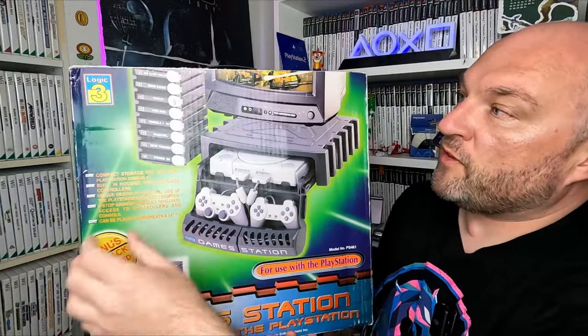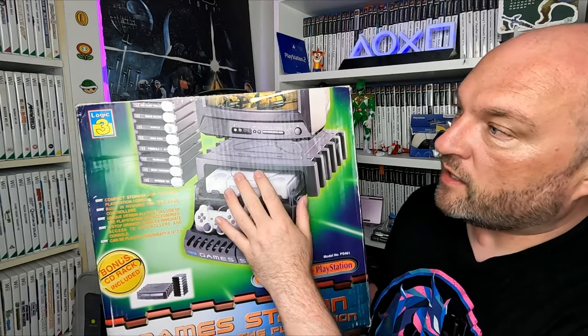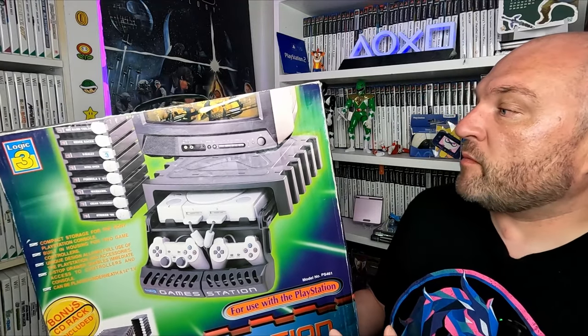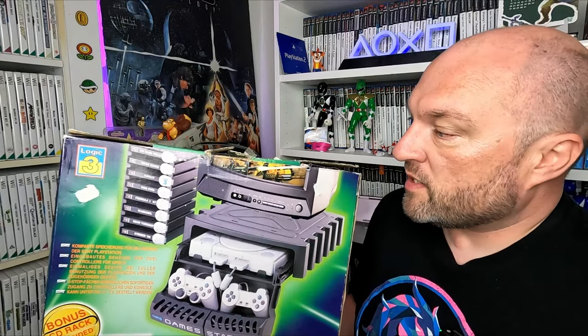Maybe we'll do a little giveaway — so stick around over the next few videos if that's something you want to be in with a chance of winning. The other part of the competition prize was this Logic 3 game station. Showing it off on the back is a better way — this would have been a really cool setup back in the day. The idea was that you'd sit your portable TV on top of this. There's a couple of pull-out drawers where you put your controllers and console, and it also comes with a little side rack that holds eight games. Something really, really cool — if you had one of these back in the day let me know. It's big and bulky so I'll probably have a challenge bringing it into the game room, but we'll find a nice little spot.